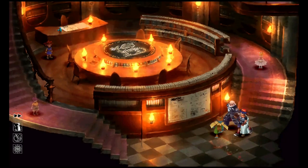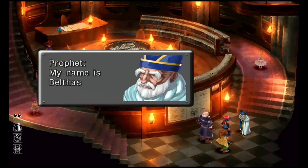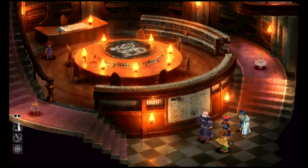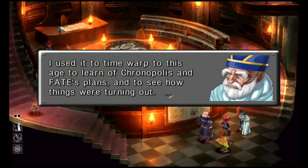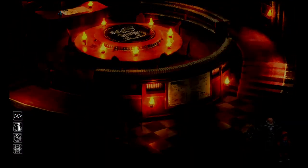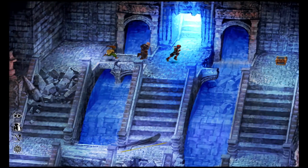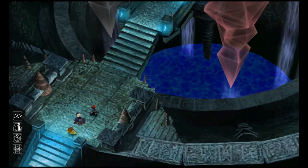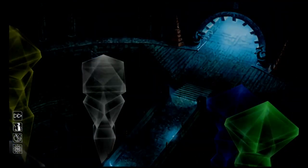He's been expecting you — he had a vision. Get through this dialogue, it goes on for a minute or two. After that, come over here — the doorway in the middle is now open, so head up through it. There's going to be another boss fight in a second, just continue up.